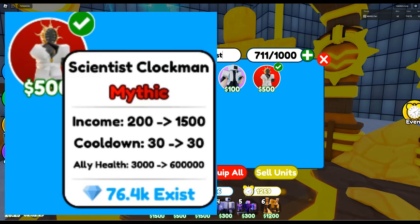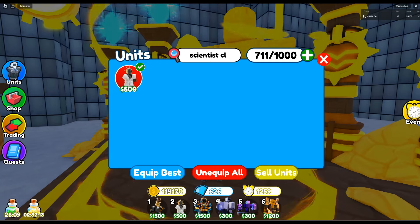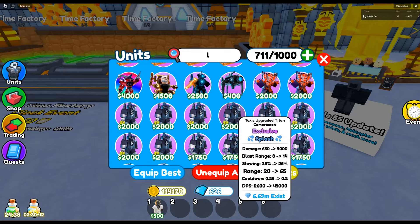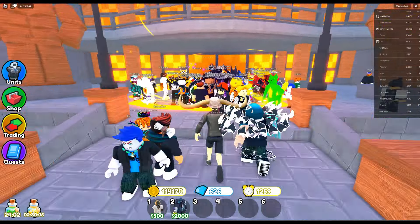I first thought of using this unit in Endless Mode, but it has one big flaw — it cannot be sold. In Endless Mode, it is very important to have the ability to sell the money units later in the game. So I decided to do the Rewind Insane level instead. You also cannot place more than three Scientist Clockman on the map, so I would need to use another unit. I am choosing the really cheap but good Toxic Titan. You can get it in the trading plaza for like 25 gems, or sometimes even less. So let's start.